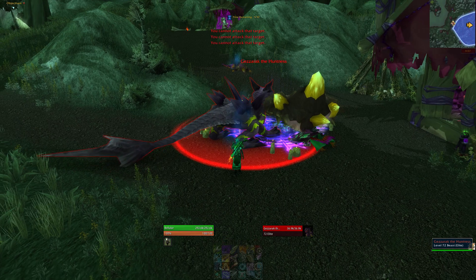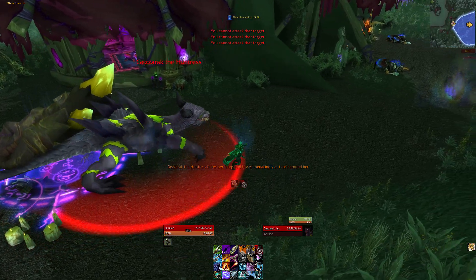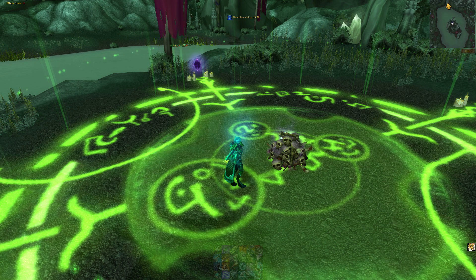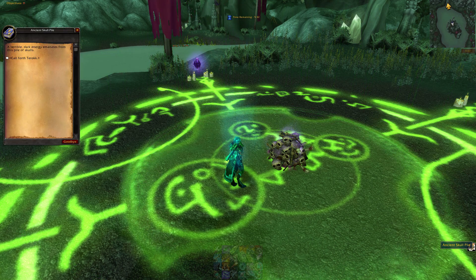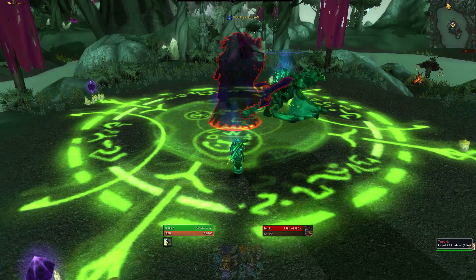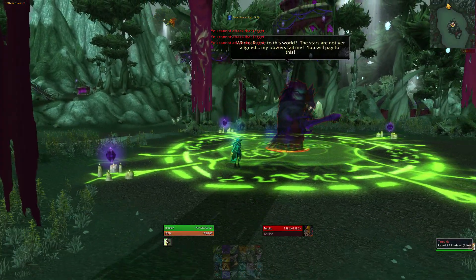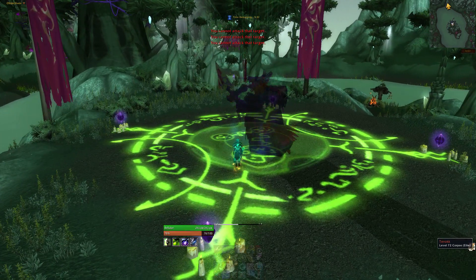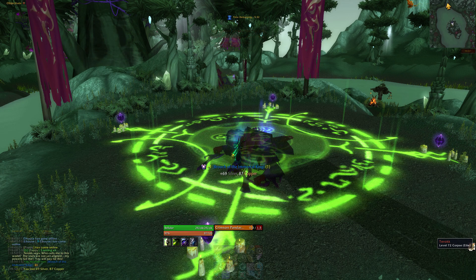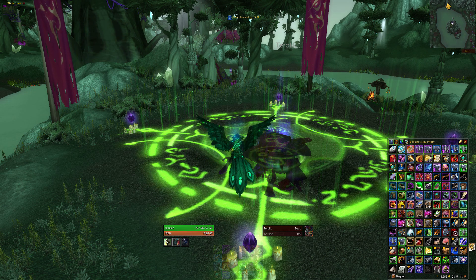These scrolls can then be used at the various skull piles scattered throughout the area to summon a mob — I think there are four of them in total. Each mob will drop an item, and turning in one of each item, a full set from each mob, will give you a Time-Lost Offering back at your base. Once you get that Time-Lost Offering, go to the central highland place and use it to summon Turok, and killing him will give you a bunch of rep. Just rinse and repeat that process. To save on running time, it's probably best to farm up a few shadow elixirs, then farm up loads of scrolls, then kill multiple summoned bosses at a time. It's a pretty easy rep to get honestly.